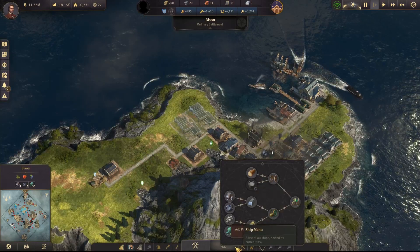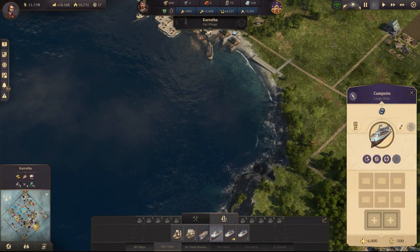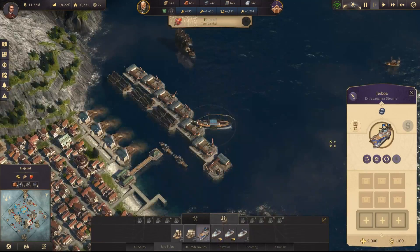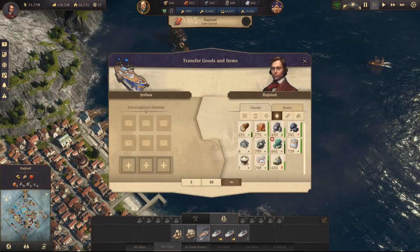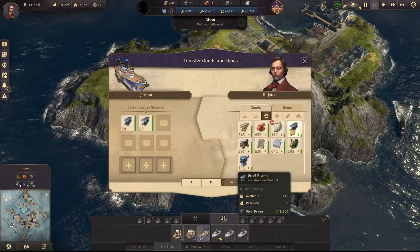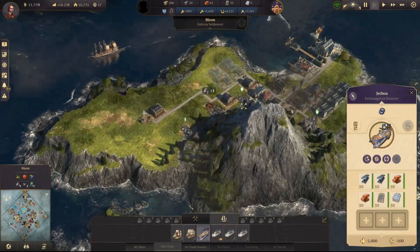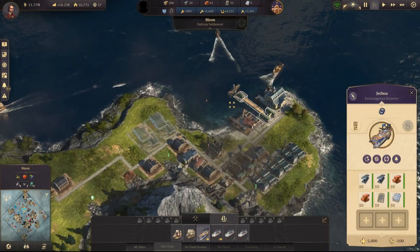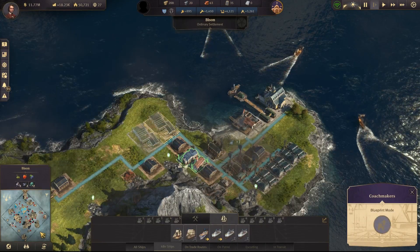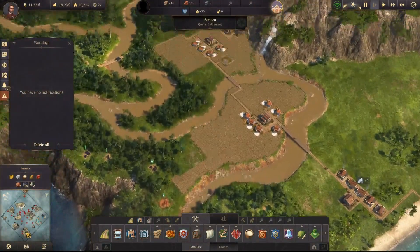We're also going to require a ship. Karratha, you're too far north — if you wouldn't mind coming down here, just sit there. Is there anything else I might require on Bison? Yeah, so we're going to require steel, bricks, windows, and concrete. If you wouldn't mind coming down here. I think hopefully we can start with the coachmakers. Can I go down to Seneca please? Can I go down here?